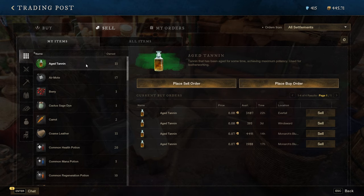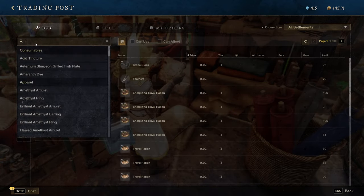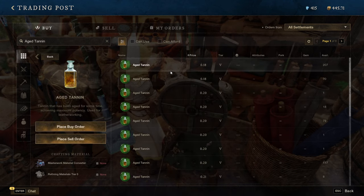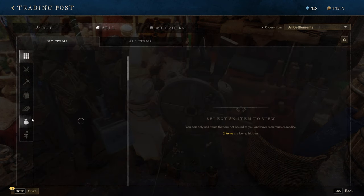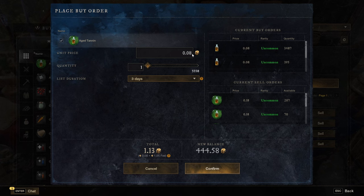You can buy resources for a lot cheaper than you'd normally get them by placing buy orders — unless you need something crafted right now, say for a guild mate about to go into PvP. For example with age tannin, you can buy them for 0.18 right now and there are 207 available. But if you want to set a buy order, you go in and find the item, place a buy order, and put it in at say 0.15 — there are 2,964 available at that price.